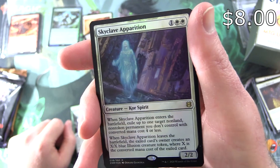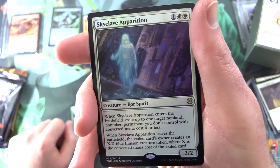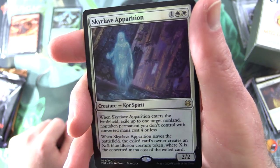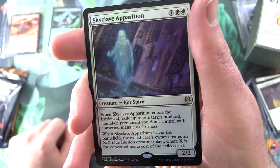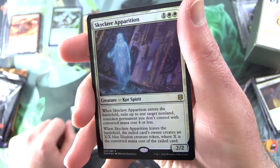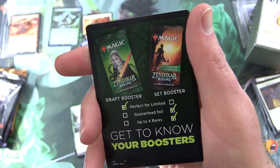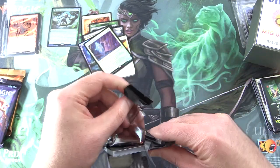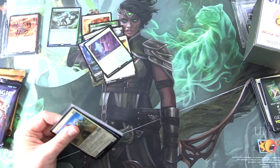Skyclave Apparition: Creature Core Spirit, 2/2 for 3. When it enters the battlefield, exile target non-land, non-token permanent you don't control with converted mana cost 4 or less. And when it leaves the battlefield, the exiled card's owner creates an X/X blue Illusion Creature token, where X is the converted mana cost of the exiled card. Anyone looking forward to the set boosters in Kaldheim? Curious about the changes and what the art cards will look like.